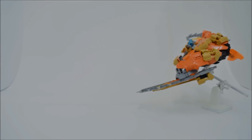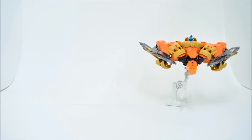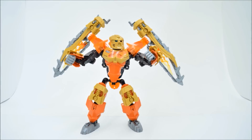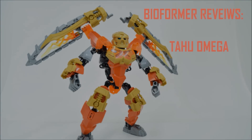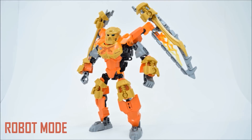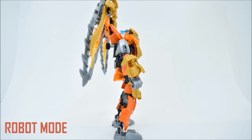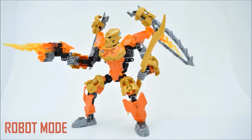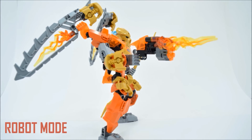Evil is rising, and only the combined power of a Toa and Protector can hope to stop it. Rise, Tahu Omega! Once combined with the Protector of Fire, Tahu gains additional armor and the ability of flight. His dual blades are used for close combat, while the Improved Fire Blaster punishes foes from a distance.